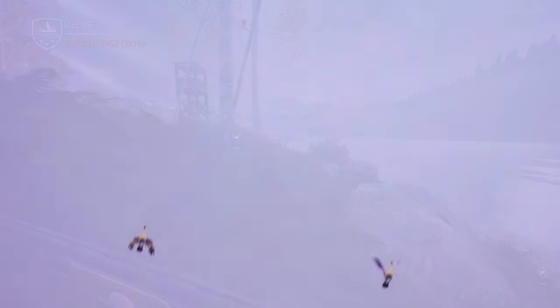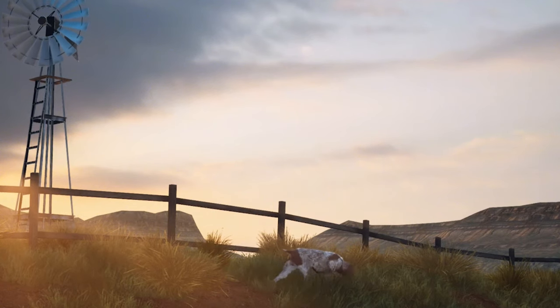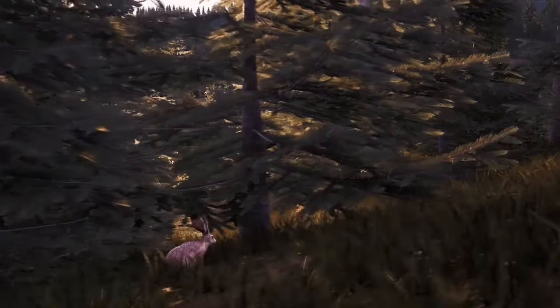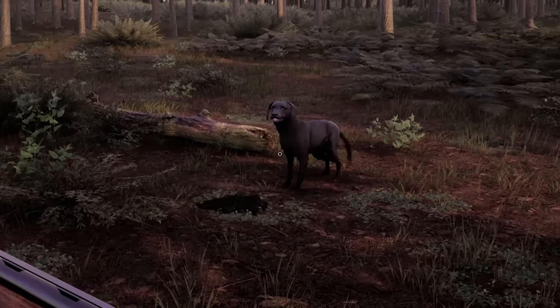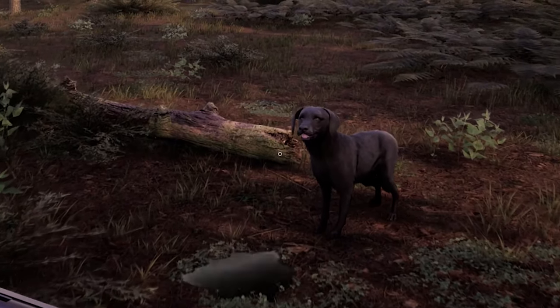Small fowl like to hide on land within long grass. You can pretty much use any dog for this, but I like to use the Pointer, which is aptly named because they point silently at the target, allowing you to sneak up on them.